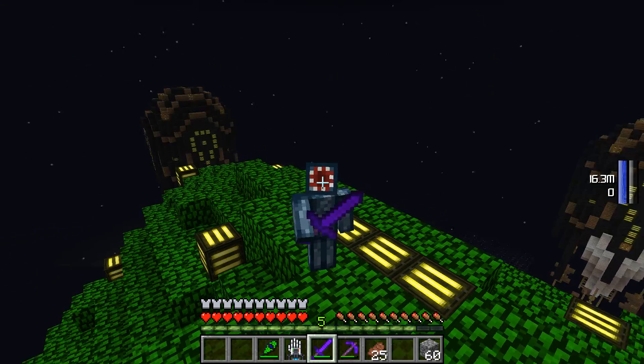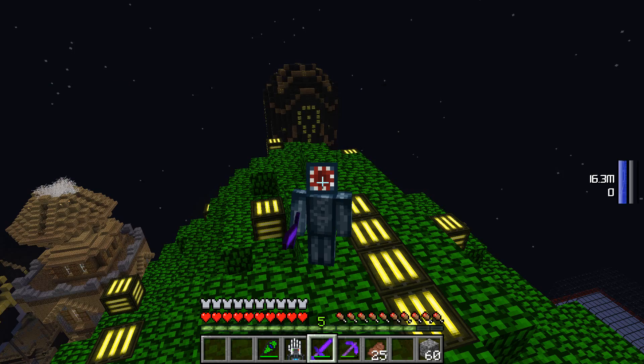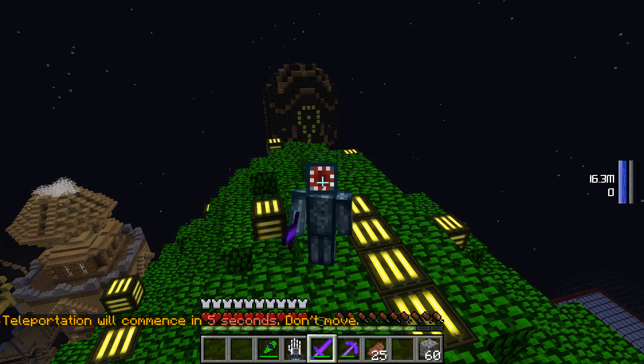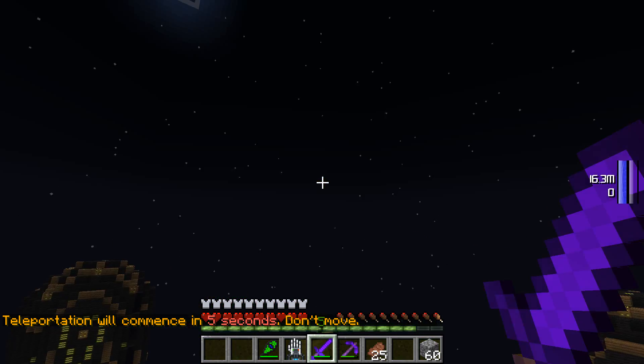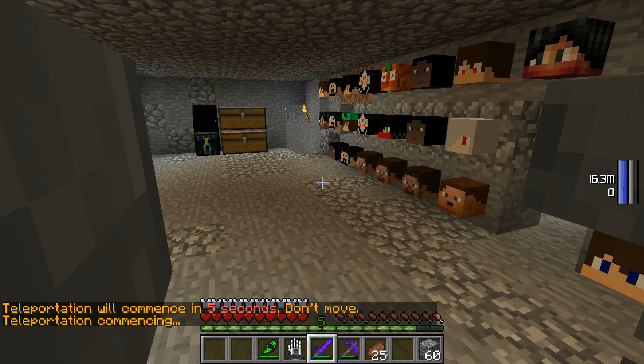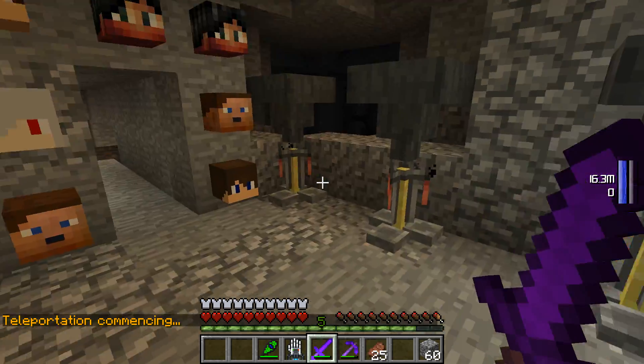I'm just going to teleport over to my base. I've got my mini map off so you can't come and raid me, so I've just got typing slash home base — there we go. And basically, hydrogen generators are quite efficient for what you're using them for. There I am — right, so this is our base here.